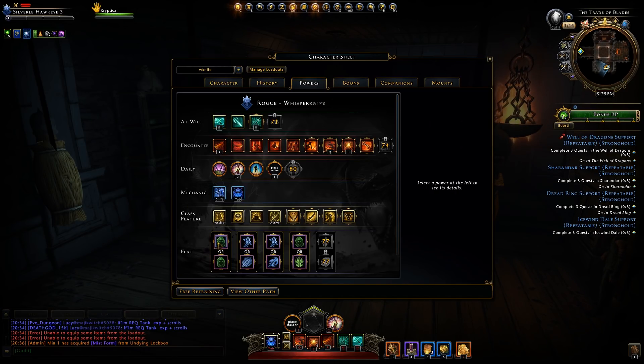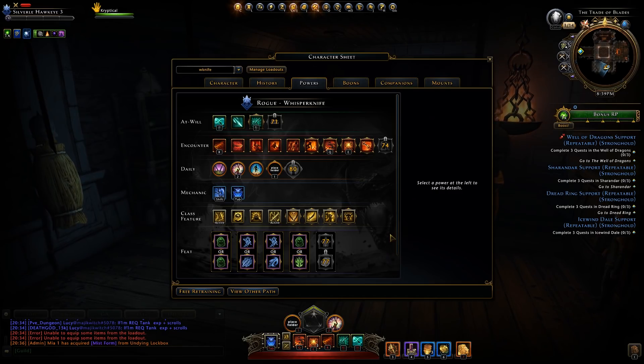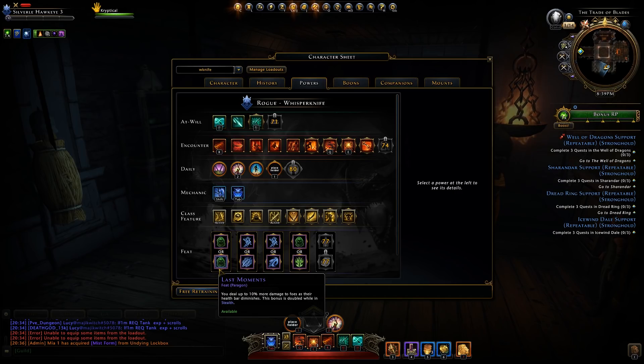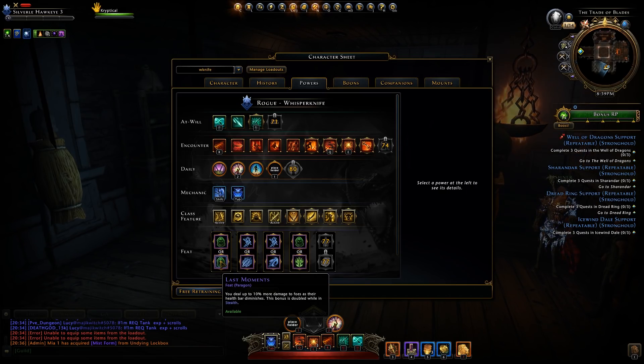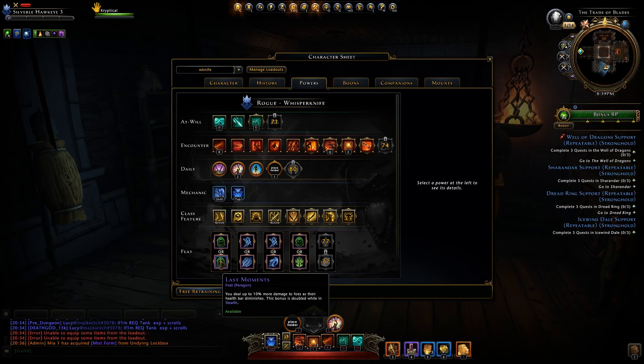Now on to feats. Feats are a lot different in mod 16 — no more feat trees and no more useless options, in theory. You get to choose five feats, one from each pair, and they're supposed to be more impactful, enhancing other powers or class effects. The first pair is Shady Preparations or Last Moments. Shady Preparations: whenever you enter stealth, reduce all your cooldowns by two seconds. Last Moments: deal up to 10% more damage as the enemy's health diminishes, doubled while in stealth for up to 20% more damage against a near-dead foe.